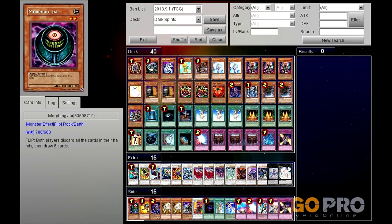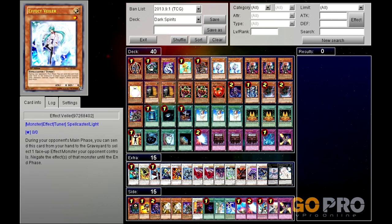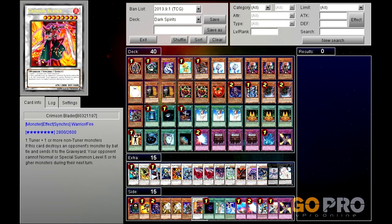Going into the side deck. One Morphing Jar - not necessary but you never know. One Neo-Spacian Grand Mole if there's an annoying monster your opponent keeps playing. A second Plague Spreader Zombie - bear in mind you can easily sync for eight if you want. If you've got two Plague Spreader Zombies in your graveyard, summon them both out and that's your tribute fodder for Hina Kagasuchi or Yamata Dragon. Two Raiko Light Swan Hunters - they can easily be swapped out with the Effect Veilers, a great problem-solving card. An extra Yamata Dragon - remember you could side the Chaos Sorcerer into it if you wanted. One Crimson Blader - if you see your opponent syncing a lot or special summoning high-level monsters, why not.